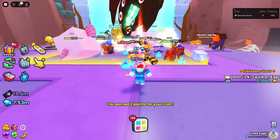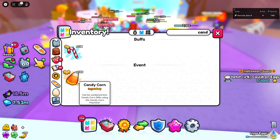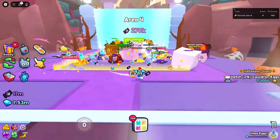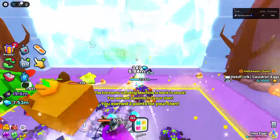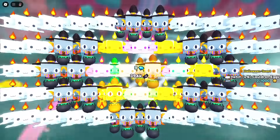We got this new thing called candy corn — I actually have 120 of them now. These can be used to combine into candy corn gifts using the candy corn machine, which we almost have unlocked. Let's go to area four — yes, that's where the machine is, right here. Let me hatch a little bit of this egg real quick.